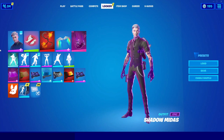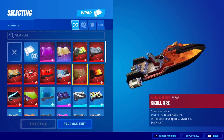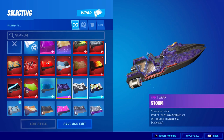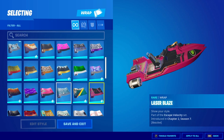When you're in Locker, go ahead and go into Wraps. In Wraps, all you gotta do is click on every single wrap that you have. If you have a lot of wraps, this may take a while. Just basically click on every single wrap like me.